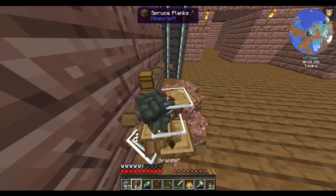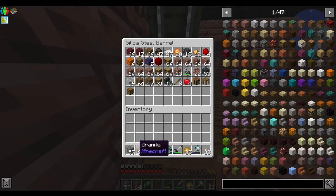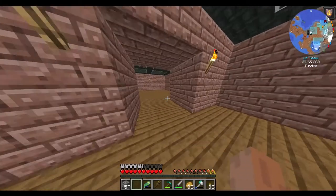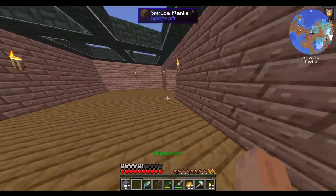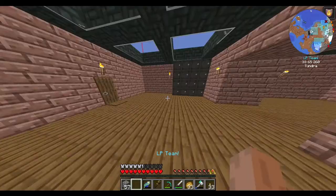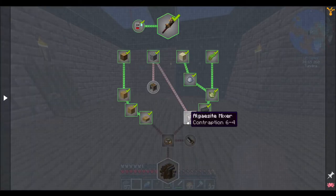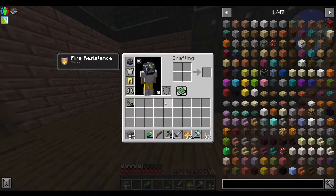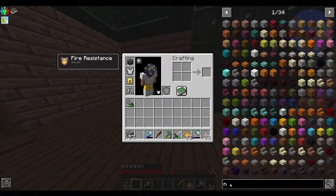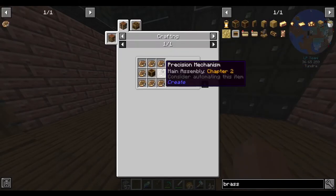I'm gonna want to organize, and I don't know how I'm gonna do it. But for now, this is the home. I do need more light sources, so glowstone might be good for that. Looking at my quests - what I want is brass. Gonna want some brass machines.